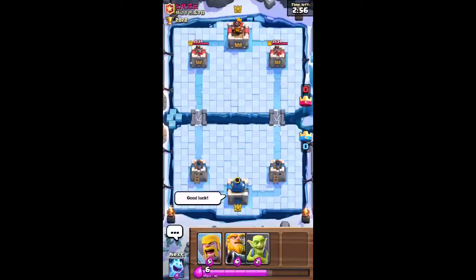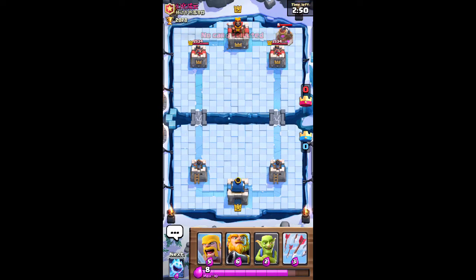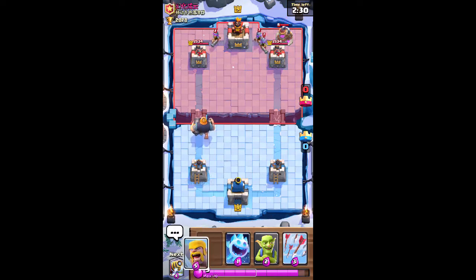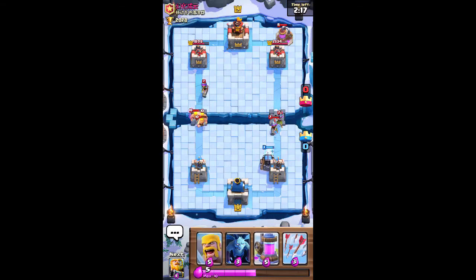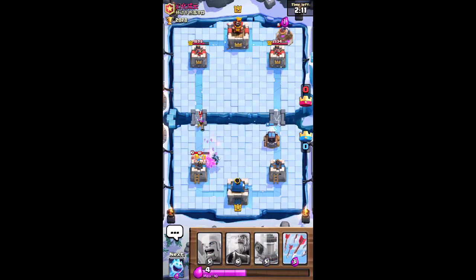We're facing someone — I can't read the name — but it looks like they're using an elixir collector. The writing looks Chinese or Asian. Usually those players are very good at this game, so I'll be up for a challenge. Looks like they're actually running three musketeers, and my sparky should zap those right up.